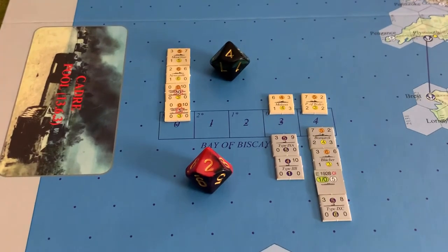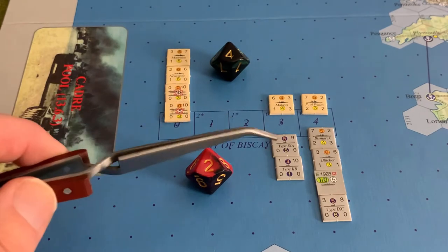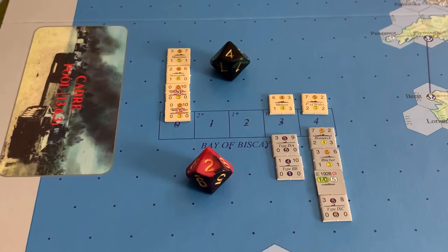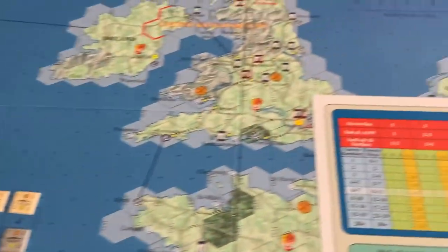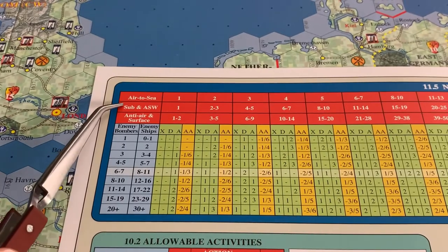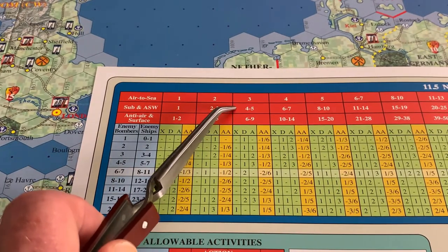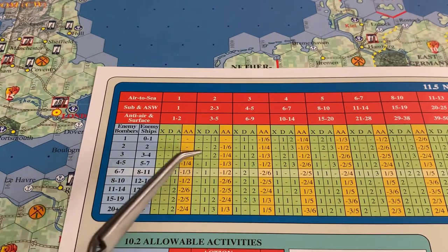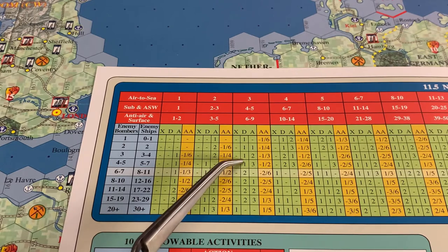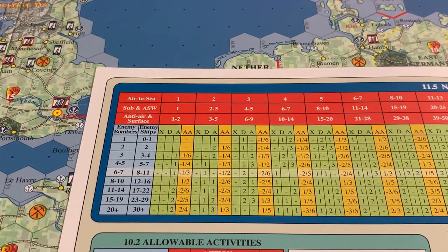The Germans have included the three and four sections of the sea box, where they have a total of three submarines. When the Commonwealth makes an attack against the submarines, they use the seven ASW row, the four-to-five column, shooting at three submarines — giving a result of one damage and two aborts applied to the German submarines.